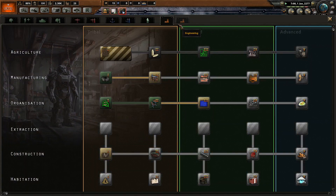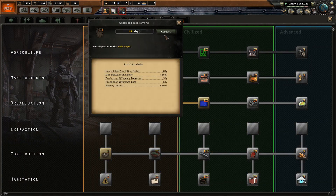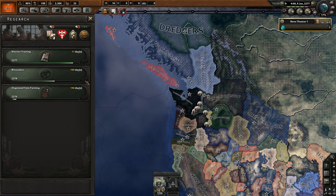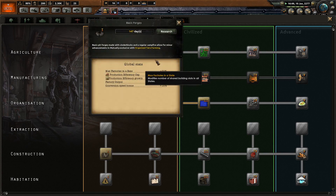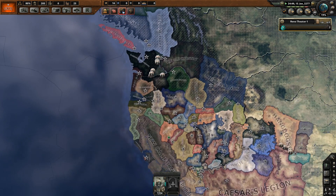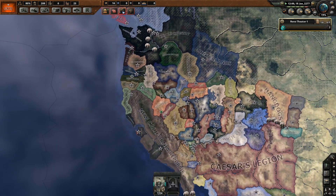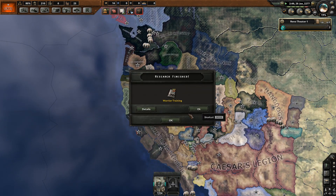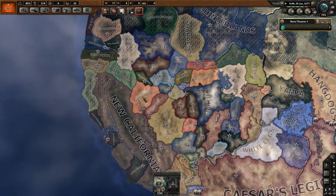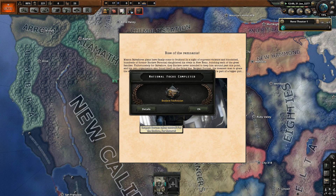And they're one of the most famous factions in the Fallout universe. And yet, normally they don't really exist in Old World Blues, but there's a way to play them. In fact, there's a few ways to play them.